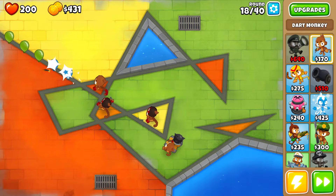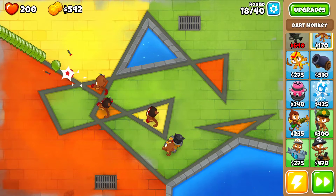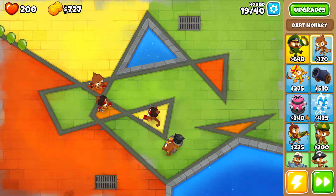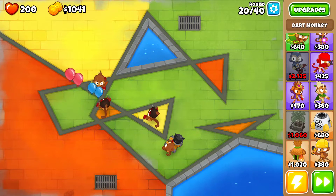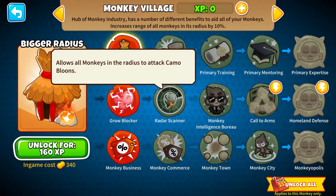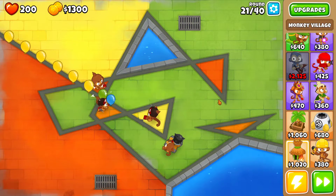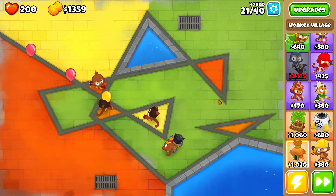I know I'm probably going to have to mix and match some monkeys later on because not everything can pop everything. But I'm hoping — if I do boomerang monkeys, I know they can pop lead, and if I couple that with a monkey village they've got the radar scanner upgrade. I've been looking and checking the monkeys out just to see the kind of stuff that they can do.